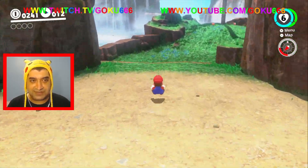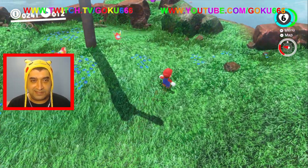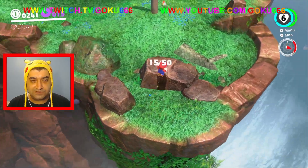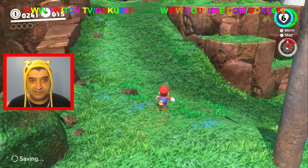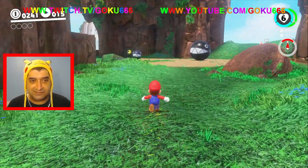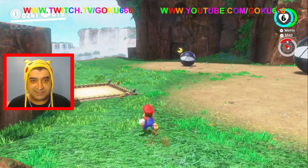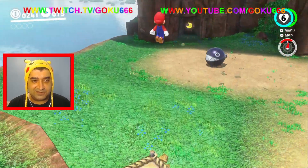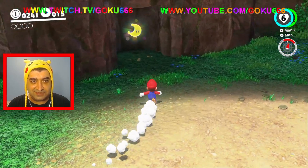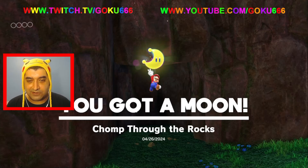This is actually the second level in the game, but also the tutorial. We'll save some for next time. Let's grab this one power moon over here, then do the boss fight and call it good for now. We'll come back to this level so we can collect all the other power moons and stuff.